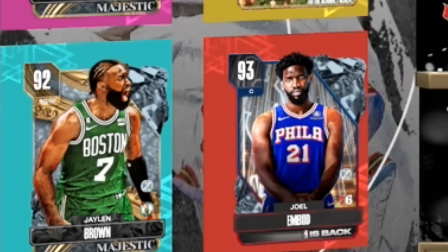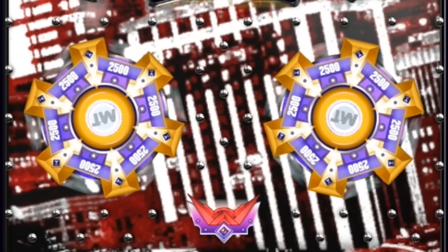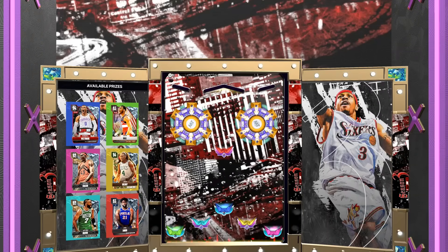I'm going for the most expensive players, but my Embiid and Brown are non-sellable so I do not want to land on them. I'm going to go far right because that gives me a chance at Drew and Siakam, and blue would be Westbrook which I wouldn't mind either. As long as I don't land on Embiid or Brown we're good. There are also MT wheels — 2,500 MT each — but I'm going far right.